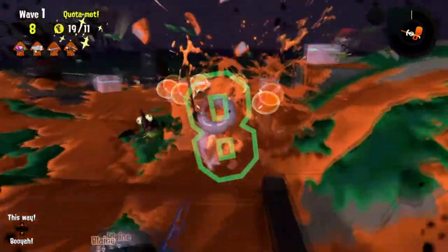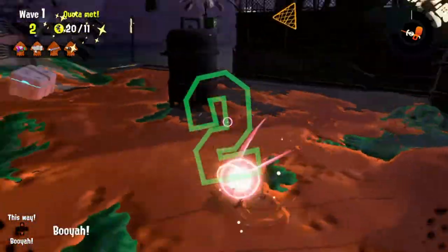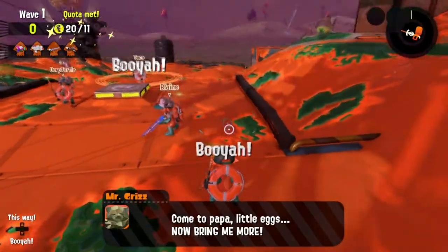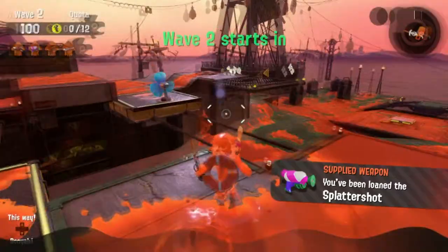Also, if someone is using the stinger on the Mama Ship, everyone else should just focus on getting the eggs and not shoot at the Mama Ship, because the stinger alone is enough to knock it back. You don't need more than one person shooting at it if someone is using the stinger. Okay, so with that out of the way, let's continue where we left off in the previous video.